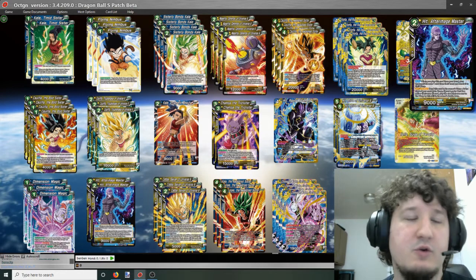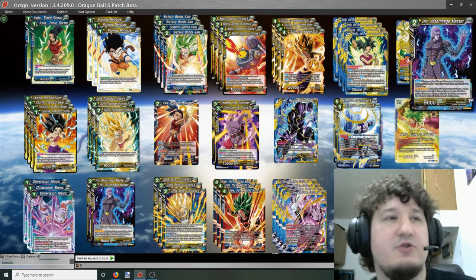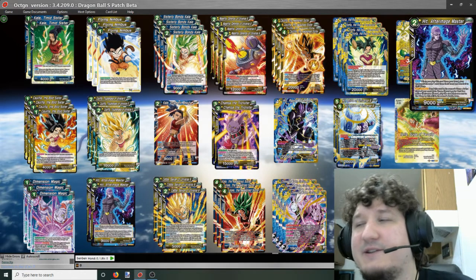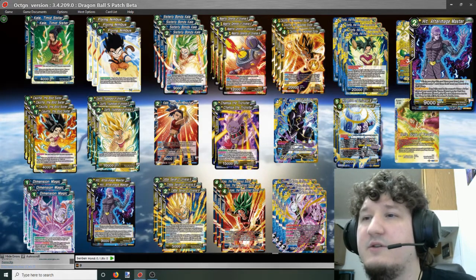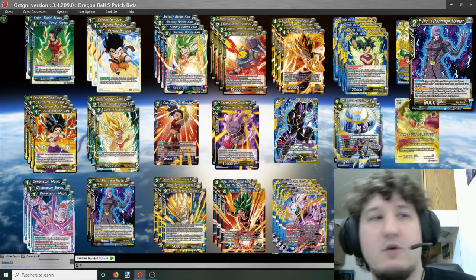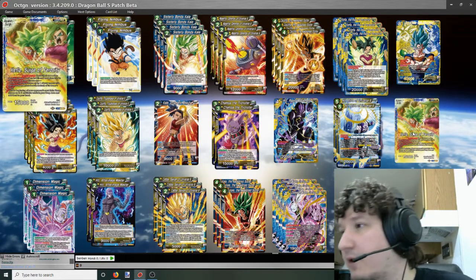Hit Afterimage Master: one cool thing this deck can do is drop the Hit for free on an earlier turn and then evolve it later into Hit Pride of Universe 6. Hit Afterimage Master is a two-drop 5k combo. When you play it from your hand, your opponent chooses one card from their hand and sends it to their warp. It also has activate main to send itself to the warp, then at the start of your next turn, if your leader is a yellow Universe 6 card, it plays back from the warp. Previously this combo couldn't run alongside Sisterly Bonds Kale since Kale needs blue and Hit needs yellow — now with this dual-color leader we can do both.